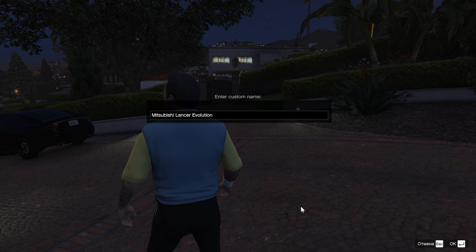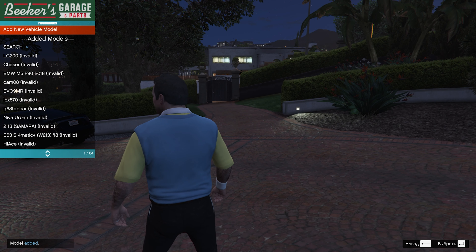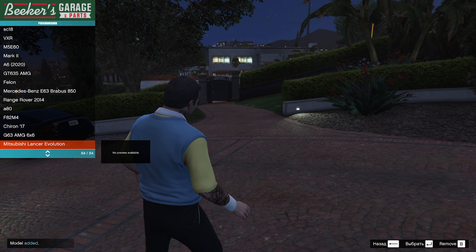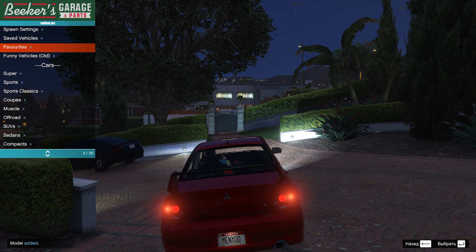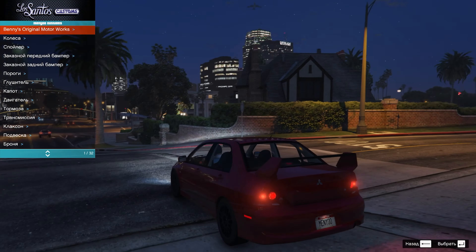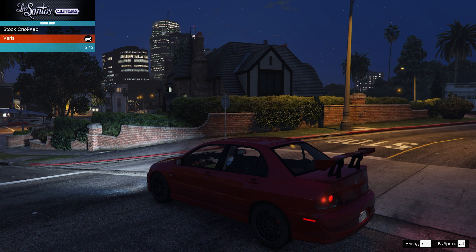Mitsubishi Lancer Evolution. Нажимаем Enter, чтобы добавить в список. Теперь пролистываем в конец списка и нажимаем Enter для спавна. Вот наш Lancer. Также на него есть тюнинг — мы можем поставить спойлер вот такой вот.